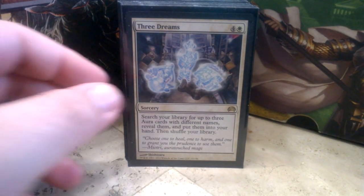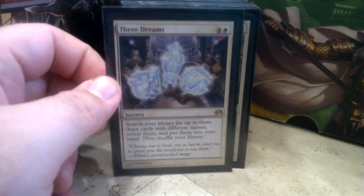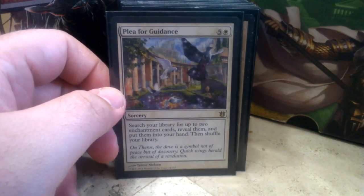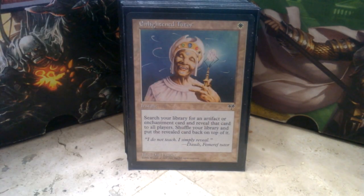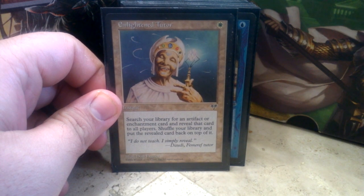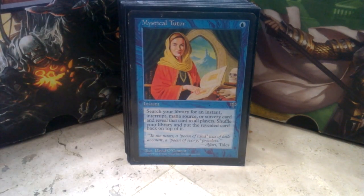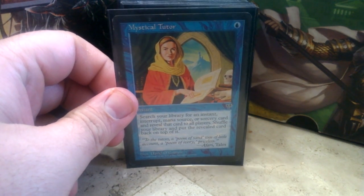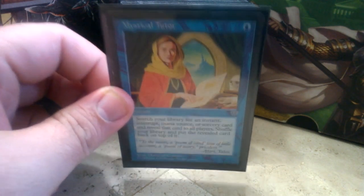Now getting into the spells — we have Three Dreams, so you can tutor up three different auras of different names, which in Commander is not hard at all. Our second tutor is Plea for Guidance — search your library for two enchantments, reveal them, put them into your hand. A little steep, but it's a good budget tutor that fetches any enchantment, not just auras like Three Dreams. Enlightened Tutor lets you fetch an enchantment or artifact on turn one to set up your next draw for a Sol Ring or whatever you need. Mystical Tutor fetches an instant or sorcery — I have been known to Mystical Tutor for an Enlightened Tutor to get something I need to change the game.